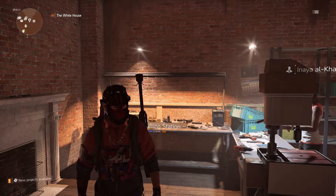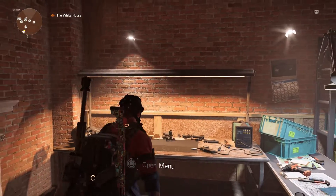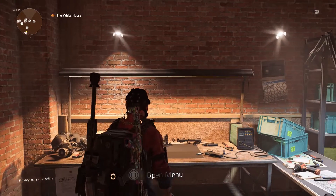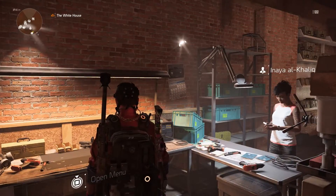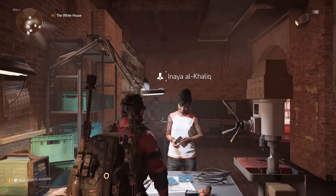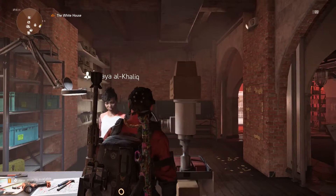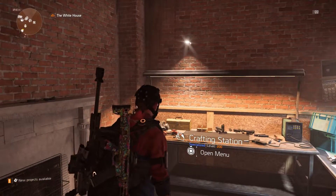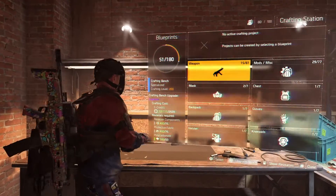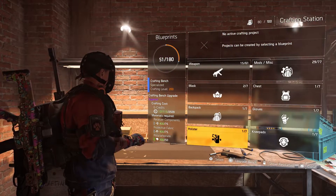Moving on to the crafting station — it isn't too complicated at all, but if you are new to this game it just takes five or ten minutes to get your head around it. Before you can unlock this, you need to progress in the story and complete a few missions. You'll unlock this staff member at the theatre, and once you've spoken to her she comes here and the station is open.